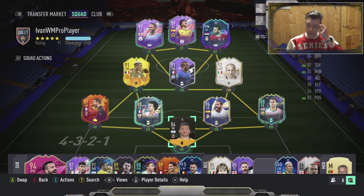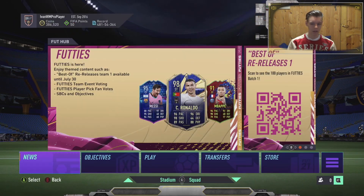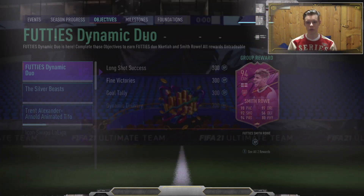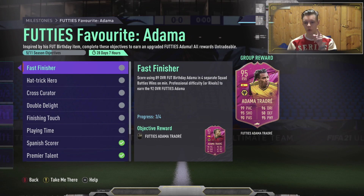This is how my squad looks like now. This is the second episode of grinding Futties Adama Traoré, 95 rated. I've completed quite a lot and have quite good progression. Let's go to milestones — I have to complete just one challenge to unlock his base Futties card with 92 rating. I have to score and win one match.